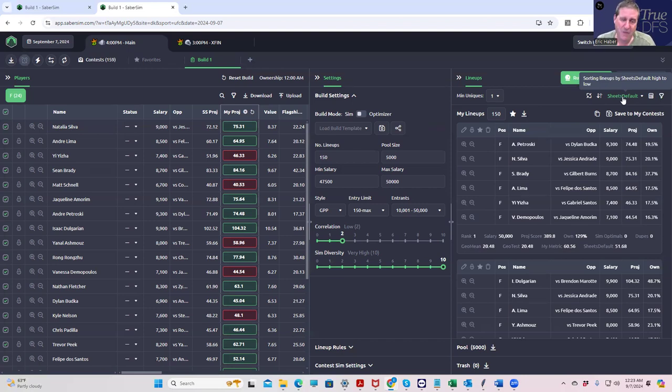One thing you will not see me doing in MMA is geo mean filtering — meaning forcing in low-owned plays or low-owned lineups. What I find is that all it really does is jam in the lowest-owned player. For example, today there's that Brandon somebody — the guy who's plus 1700 against Delgarian — and if we try to set a geo mean filter, all it's going to do is get us like 30% of that guy. That's really not what we're trying to accomplish. I prefer using those 99th percentile outcome filters over just punting on ownership.